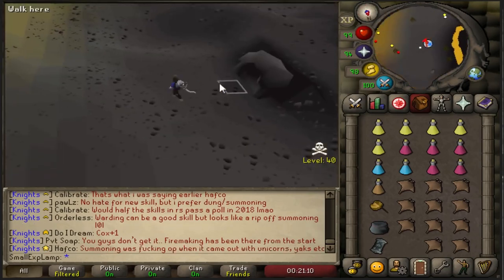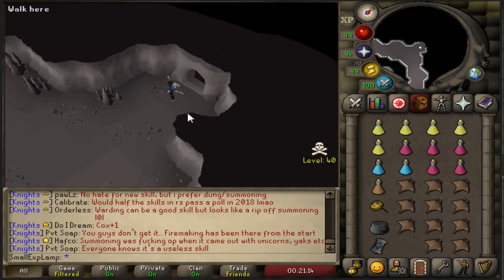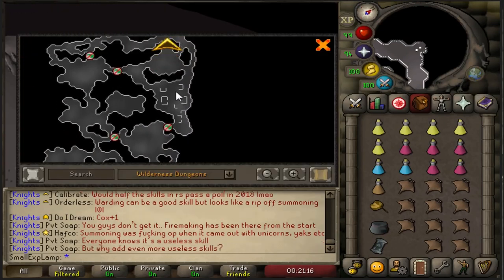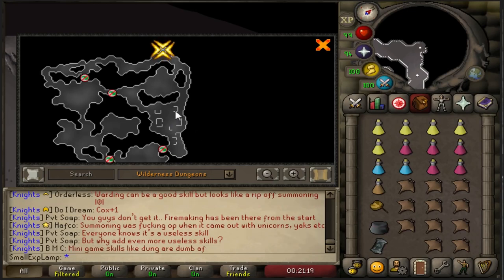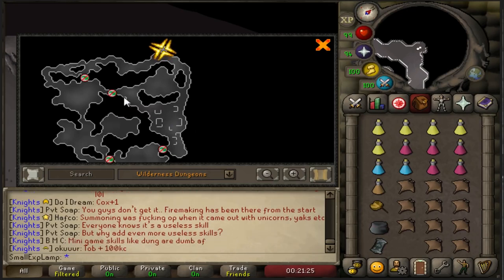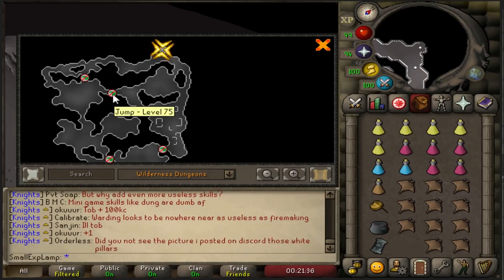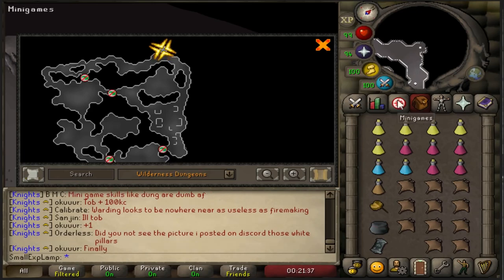Upon coming out here, you'll see a cave and you'll want to enter that. From there, you'll be in a pretty decent dungeon. The only part of note here is going to be the area where the Revenants are at. You'll also want to take note that there are two agility obstacles throughout the cave — one to the south and one to the northwest. If you don't have the levels for these, do not worry about that. However, remember you can use a Summer Pie to boost five agility levels, so maybe you can take these at lower levels.